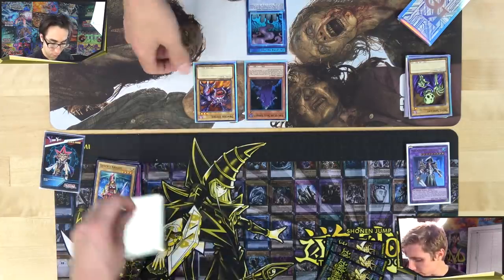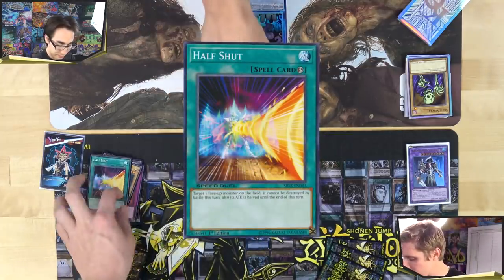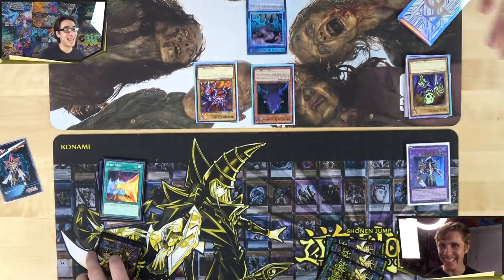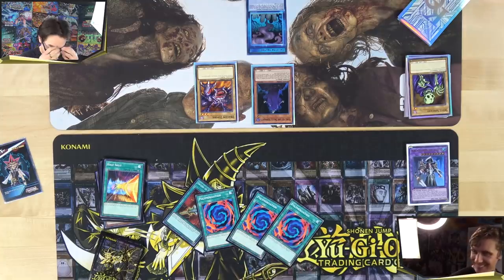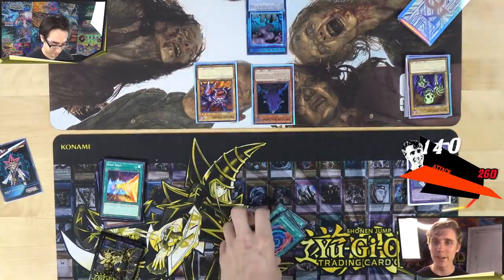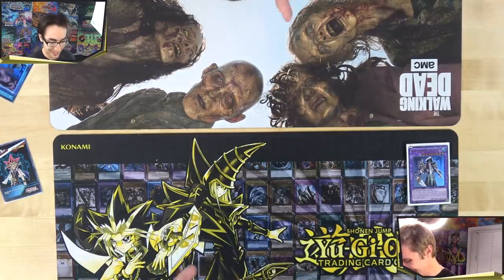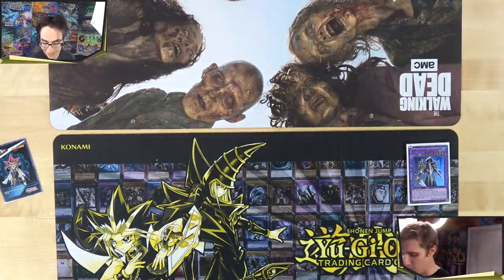Mitch uses Destiny Draw to change his skill and draws two cards — but it's a complete brick. All three polymerizations in hand. In every mock duel they assumed this deck couldn't brick because it's so fast. Mitch literally bricked. Game one goes to the zombies and Bones. The King of Skull Servants reached 3000 attack. On to game two.